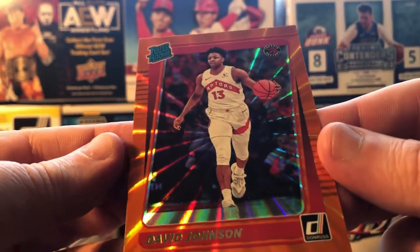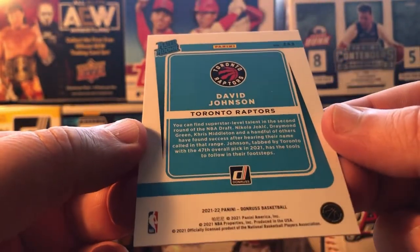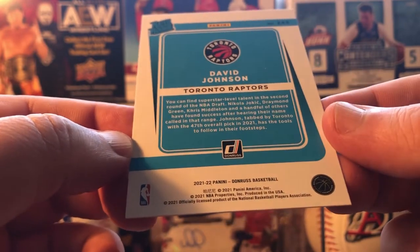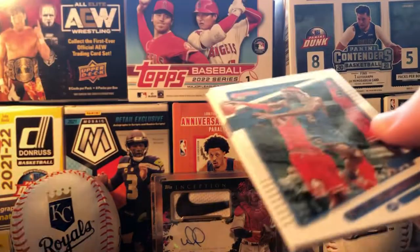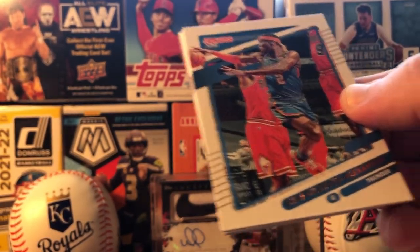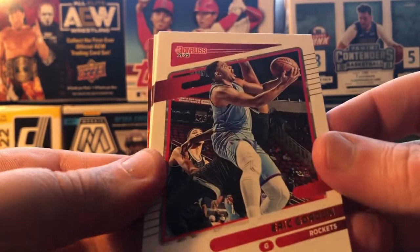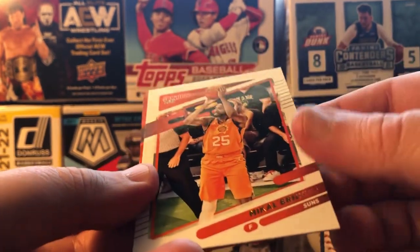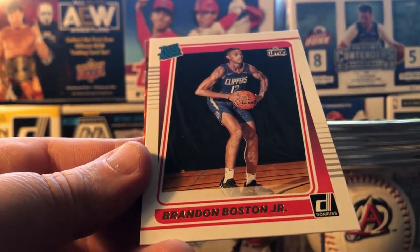Not the biggest NBA fan. Alexander, the wrong Curry. Gordon, Adebayo, Bam — I think Bayo. Harris, Bridges. Got another Rated Rookie — Brandon Boston Jr. for the Clippers. I kind of remember him from Kentucky, coming out of high school. Top five prospect, maybe a little more than that. Kind of fell off. And then Camden Payne for the Suns — that's our orange parallel. But yeah, Boston kind of fell off, didn't get as high a draft pick as he probably thought he should.